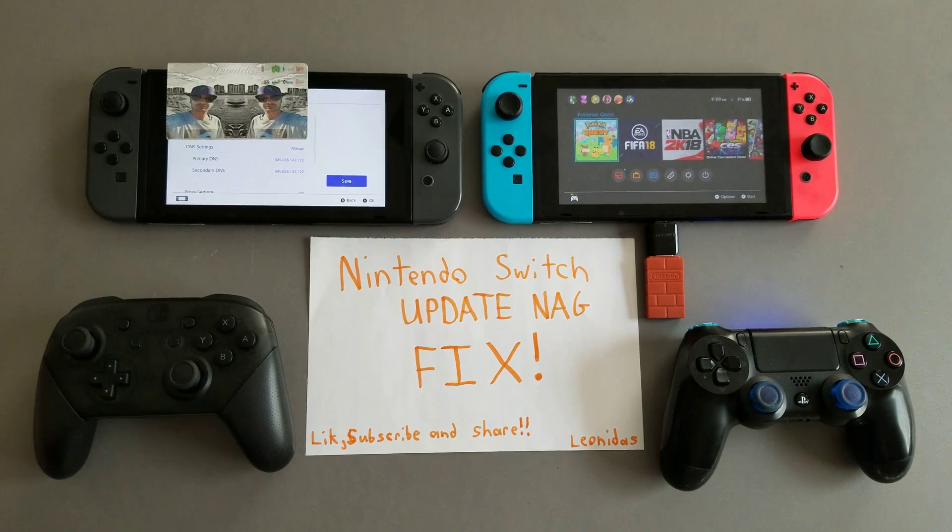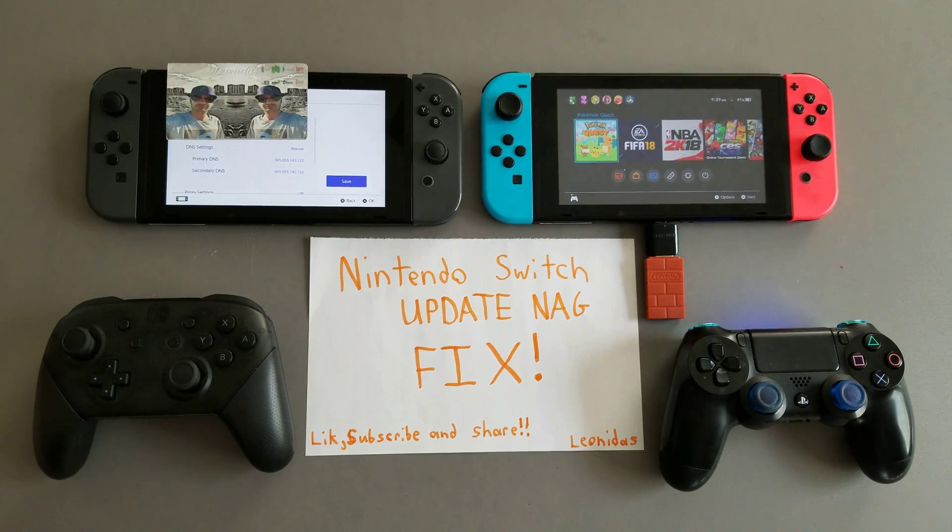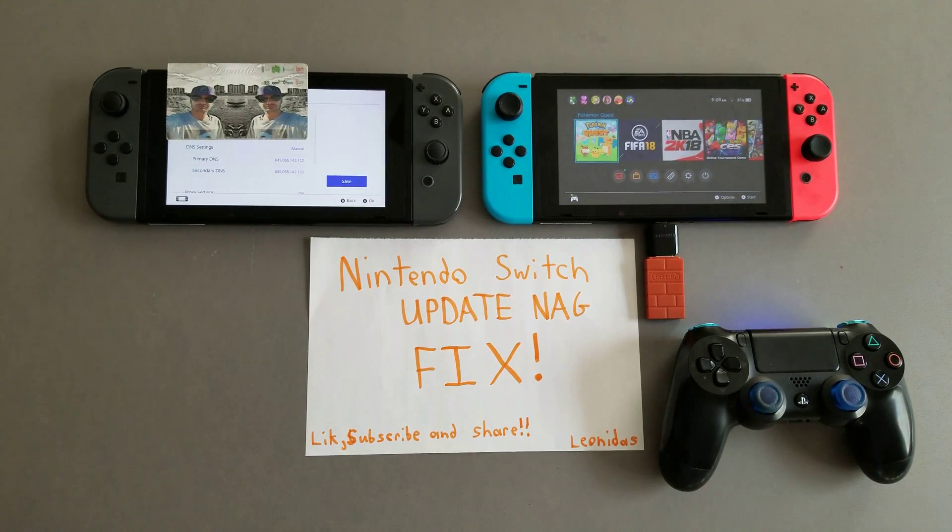After applying the nag fix that's in the homebrew store — I'm going to include a link to that — you are able to access the SwitchBrew DNS. If you add custom DNS settings in your internet settings and set your primary and secondary DNS to 045.055.142.122, you can access the SwitchBrew DNS.